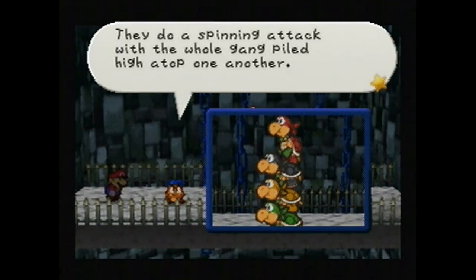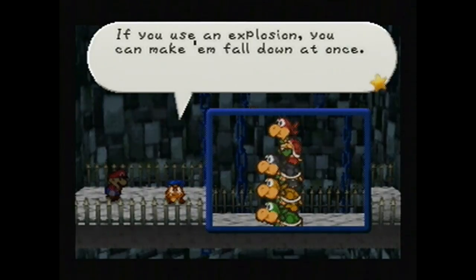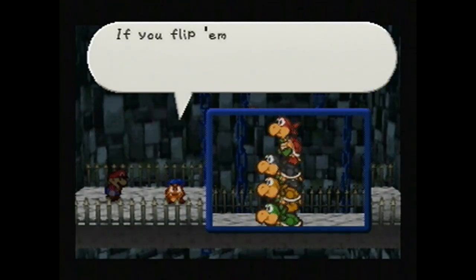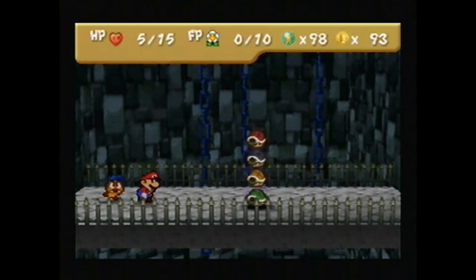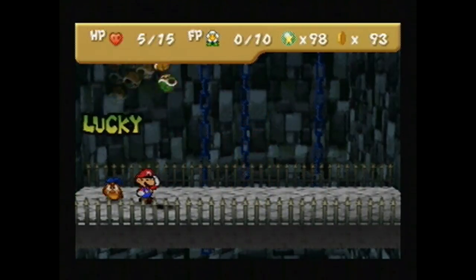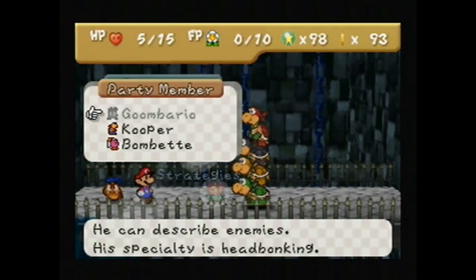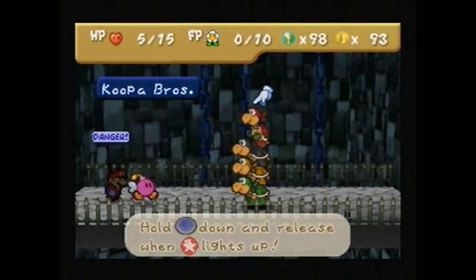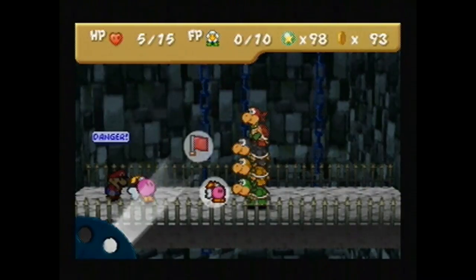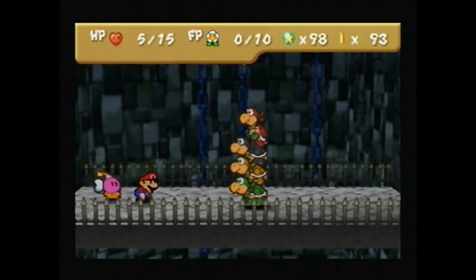If I die, which I very well might, I'll just go off-screen, get some healing items and do it again. Because they're doing a lot of damage here and I really should have brought some healing items. What happens if I use a Power Block? Maybe Goombario can tell me what to do. The Koopa Bros have formed a tall Koopa Tower. Max HP question mark, attack power question mark, defense power question mark. They do four damage. They do a spinning attack with the whole gang piled high atop one another. Hit him with a hammer to make him unstable - after that, any attack should knock him down. If you use an explosion, you can make him fall at once.